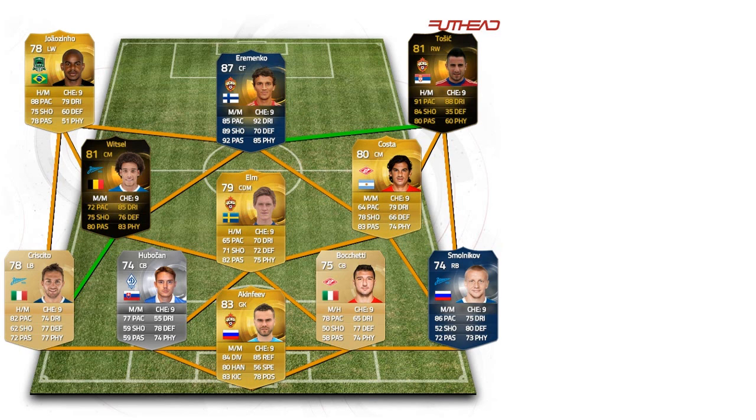The whole team is just amazing, especially the centre forward who I'll get onto in a minute. So anyway, this team is probably going to be around 150k. That's probably the average price. Obviously that would be a lot less if you take out the informs and just swap them for their normal cards.